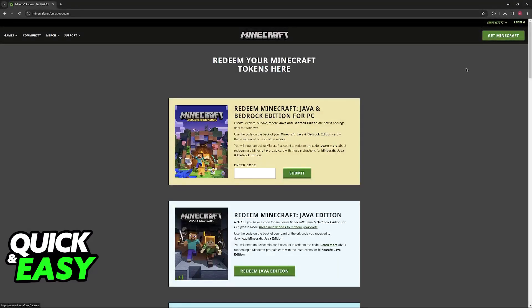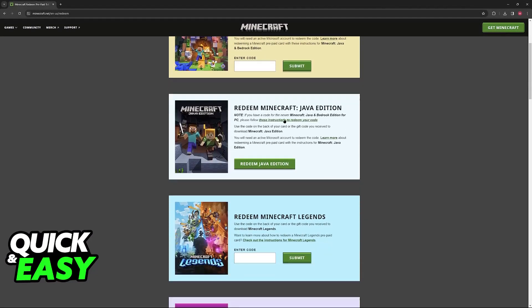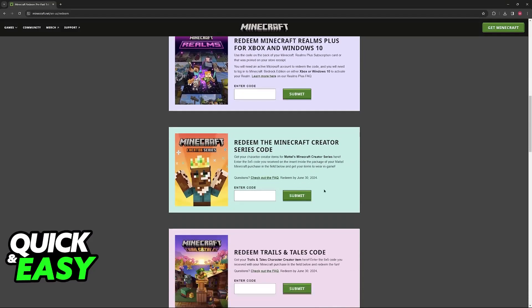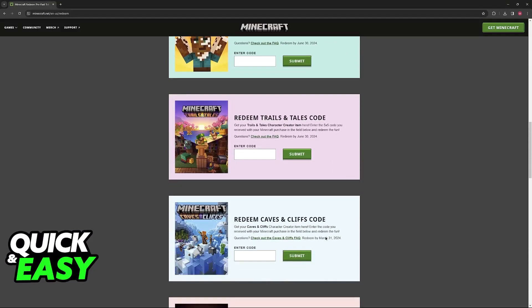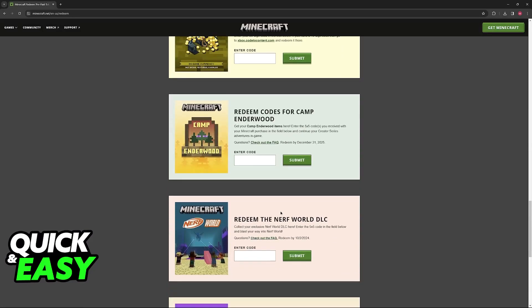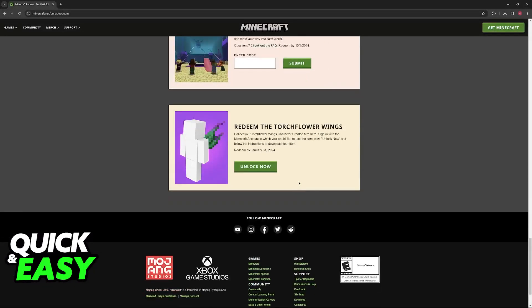Immediately upon clicking redeem, you will be redirected to this page. And like I said, you have plenty of redemption options. You can redeem a Minecraft Java and Bedrock Edition copy, Minecraft Legends, Minecraft Realms Plus, Minecraft Creator Series, Trails and Tales, Caves and Cliffs, Dungeons, Minecoins, Camp Enderwood, Nerf World DLC, and finally Torchwing Flowers.